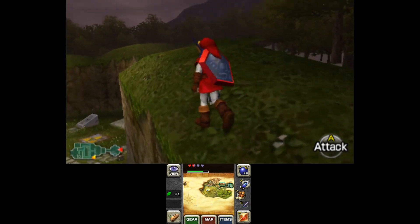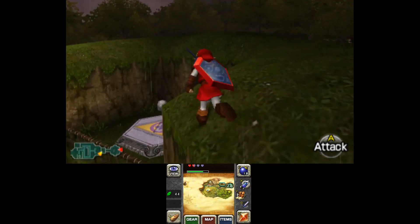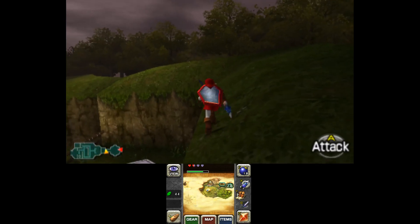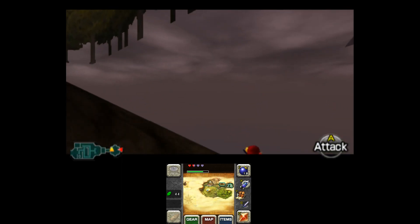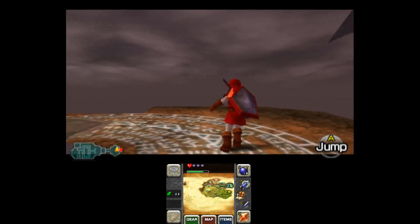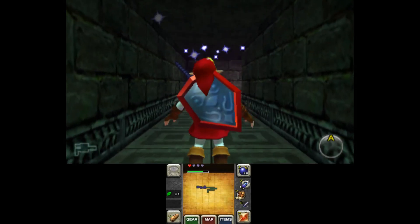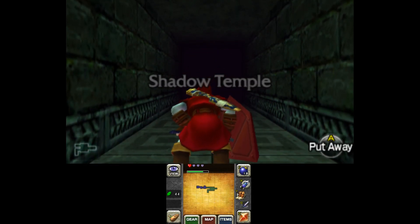Absolutely 100% free. I really want to stress: on N64 or Virtual Console of the original game, you need to hit the hookshot button at a specific moment as Link twitches, but in this game no input is required. Just get the right angle and wait — he'll do the jump all on his own. Absolutely free, absolutely easy. Enjoy.